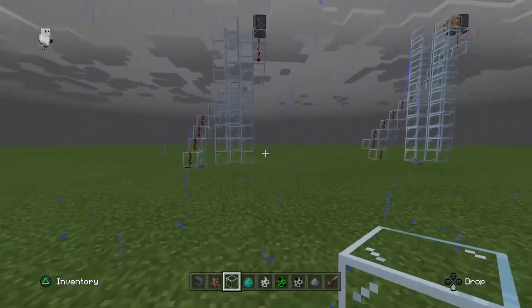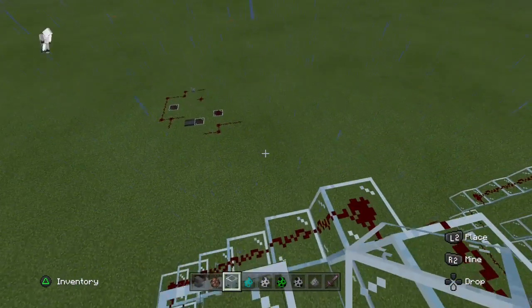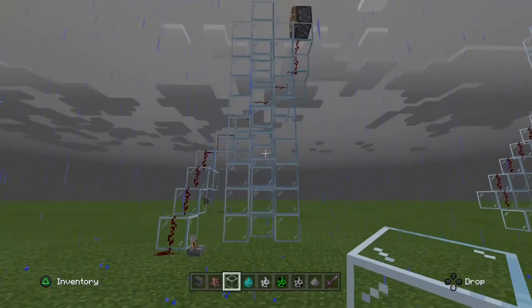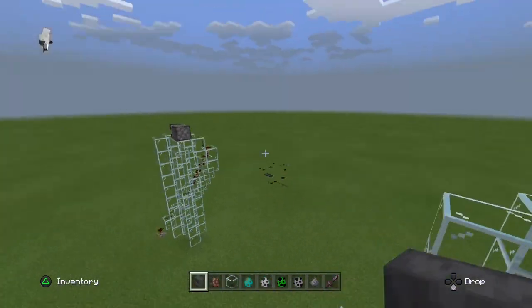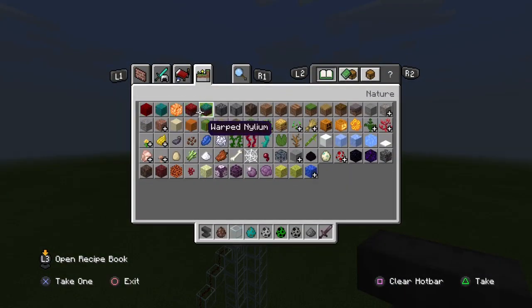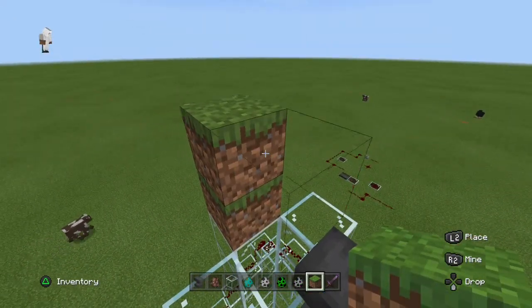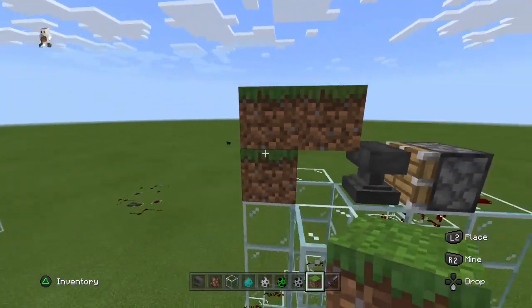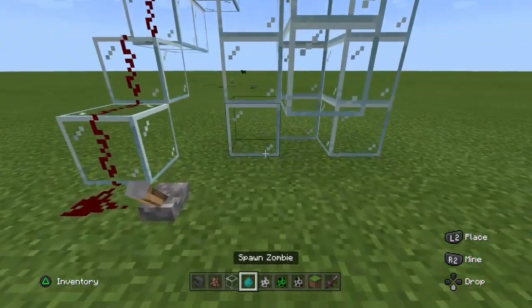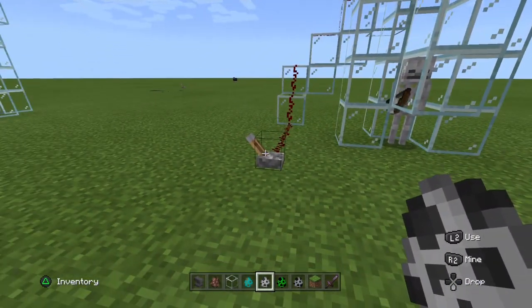Now here we are at the second stage. As you can see, these are instead of four blocks — they are ten blocks high, which means the anvils are going to drop really hard on the floor. I need some dirt to protect the zombies so they don't burn. So we have the zombie first and the skeleton.